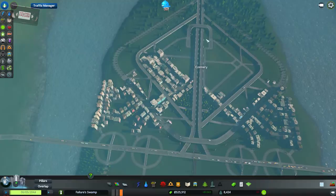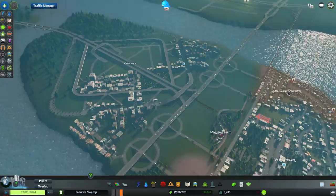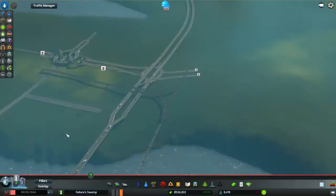This new section that we built last time around I've retitled Connery for the diamond shape that we've got going on. As you can see from the demandometer at the bottom, we have very high demand for industrial offices. I'm suspecting, given that Day-Lewis Drilling is just about the only industrial aspect we've got so far, that what they're actually talking about is regular industry.